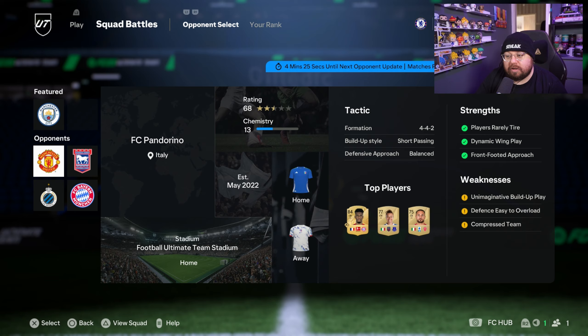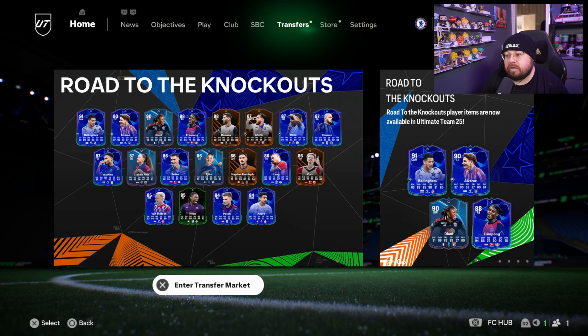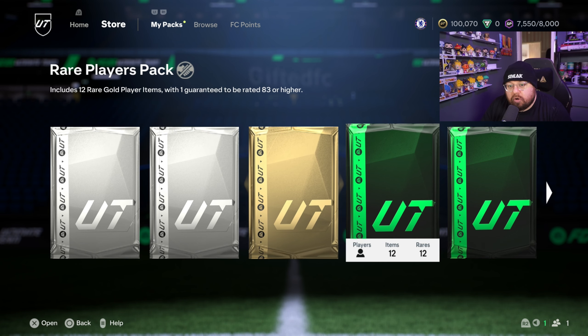As you can see we have over 100,000 coins because in the 60-star moments pack we got the tradeable one and picked up Antoine Griezmann. I was going to keep him for a French or Spanish league player, but when I saw he was going for 100k I sold him. Now we can either buy a decent left back and right back, or throw it into some SPCs to get packs and hope to pull those positions that way.